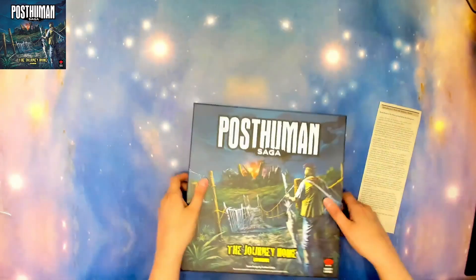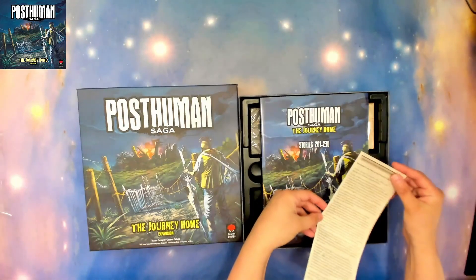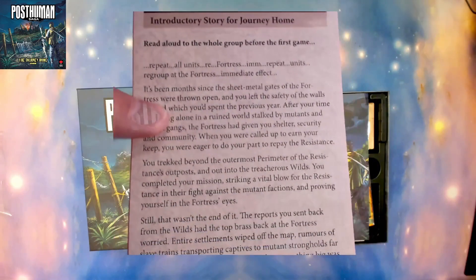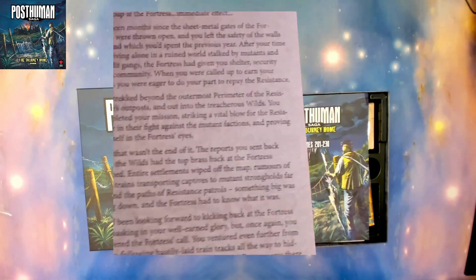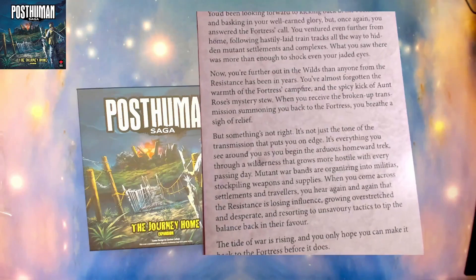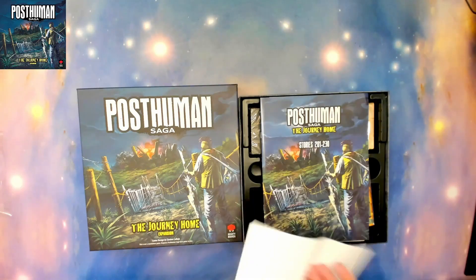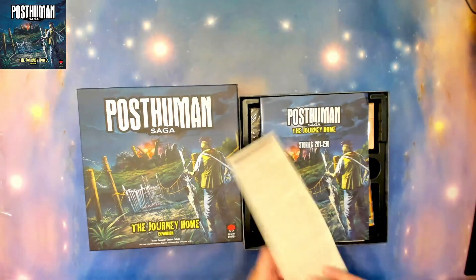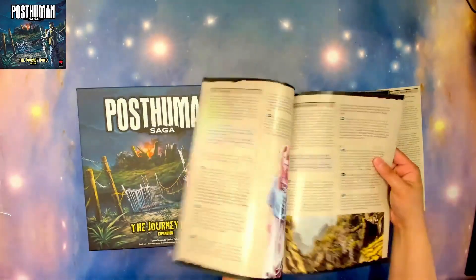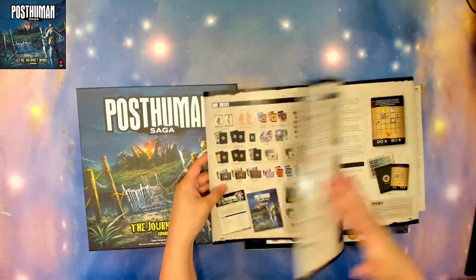We have lots of components. This did come separately — it's an introductory story for Journey Home, a little bit story-wise to get you back into the story. You might want to pause to read it because that would take way too long. Here are the additional stories that you can use with this, and the rulebook just for the expansion, which is nice.